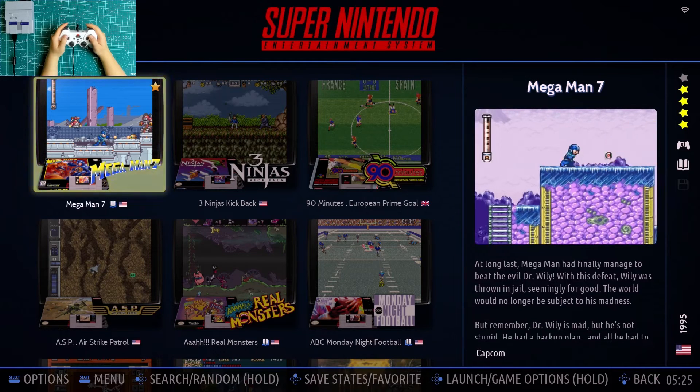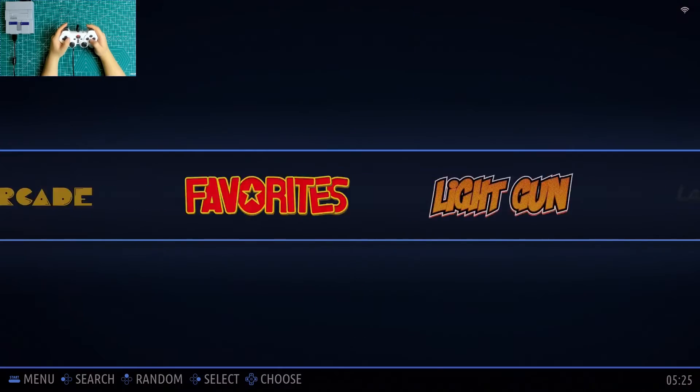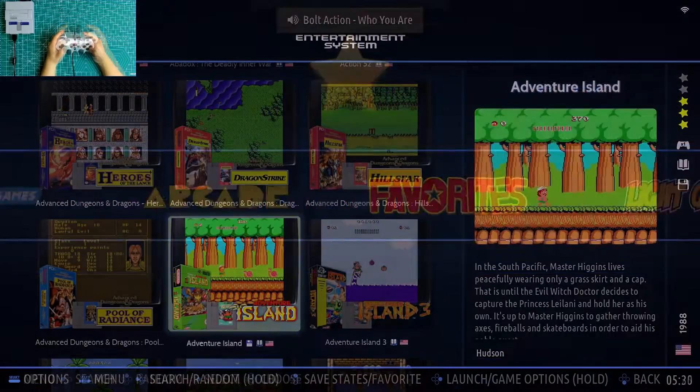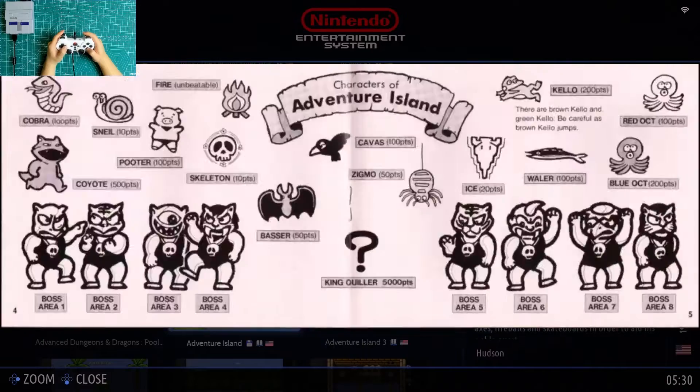Hold button Y to add games to your favorites. You can see the notification on the top of the screen and the star mark on the top right corner of the game. You can find your favorites from the favorites collection. Hold Y again to remove.